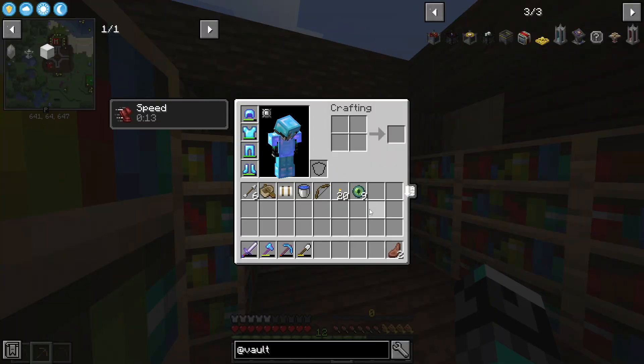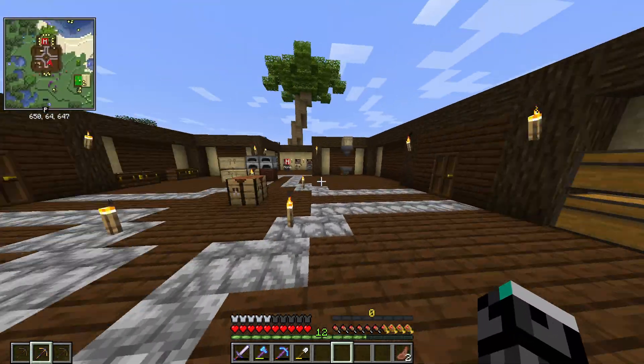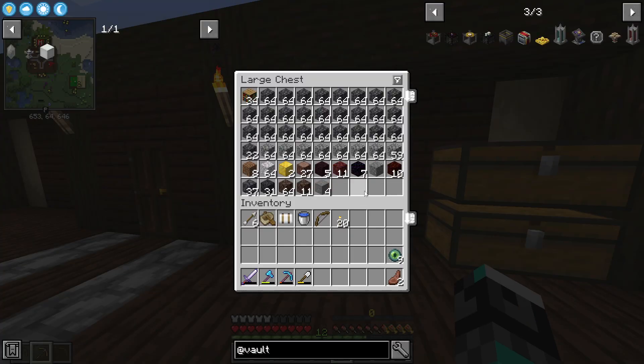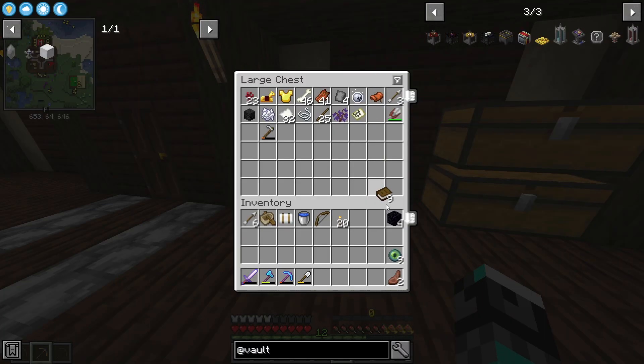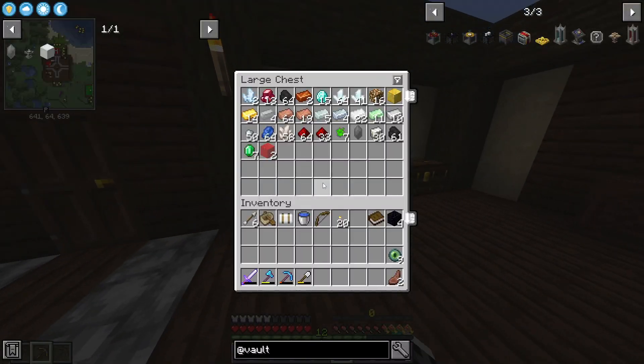I already went ahead and located the portal. It took all my hundred pearls to find it, but I still have nine left - exactly what I need to open the portal. Now I need to get an enchantment table. I'm still organizing from the stream so my items are all over the place, but I have most of what I need.